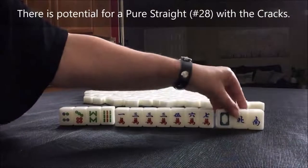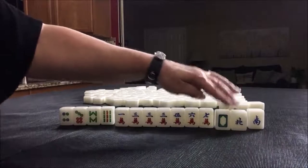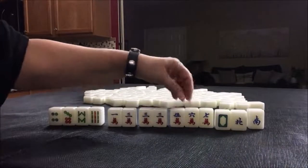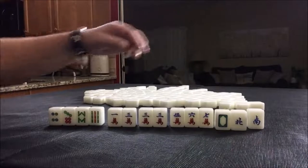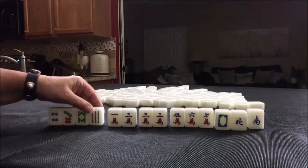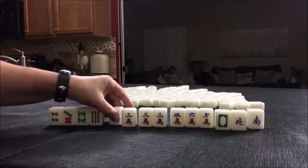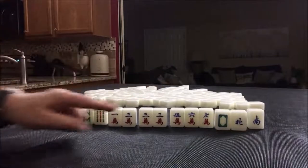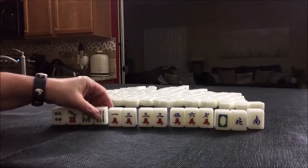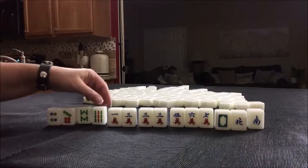Half flush is when you have one suit with winds and dragons. Half flush is number 50, that's six fawn, so we would need score somewhere else. We are in north seat and it's west round — these two could bring score potentially if we pair up and pung. We would get two fawn out of each of those. So we have a chow potential, pung potential, chow — and then here we need to pair up and pung.